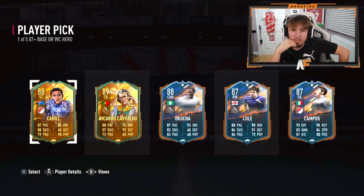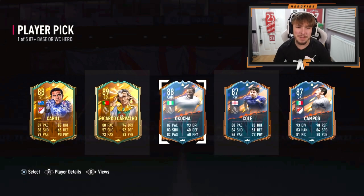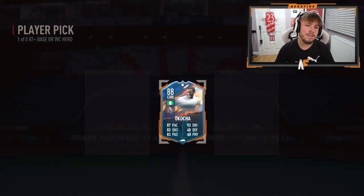What would you take? Okotcha - I'd probably say Okotcha is the one I'd take out of this list. Realistically Cahill isn't great, Carvalho I don't think personally is the greatest in-game. Cole is just behind the curve, and Campos is absolutely horrific. So in my opinion I'd probably take Okotcha - and it looks like Kieran agrees with me. Okotcha it is for his hero player pick.